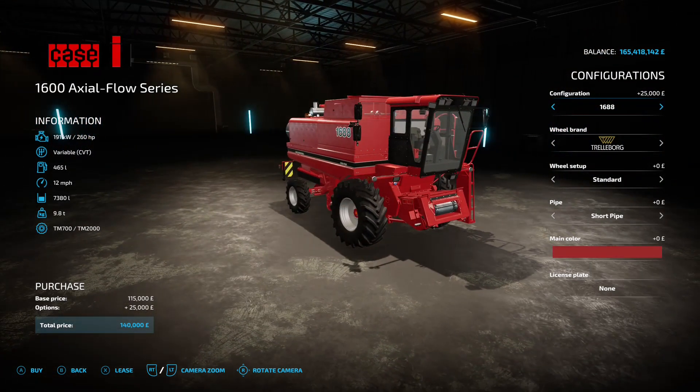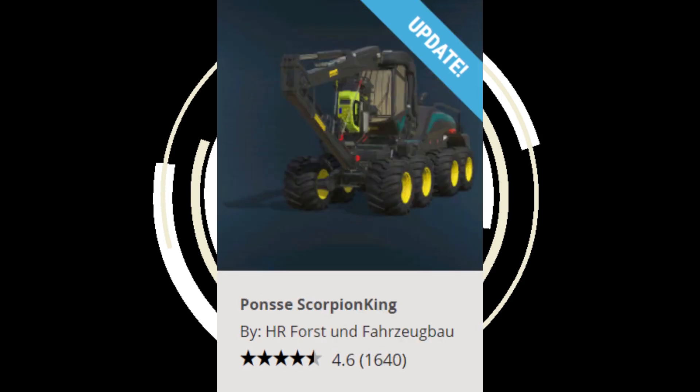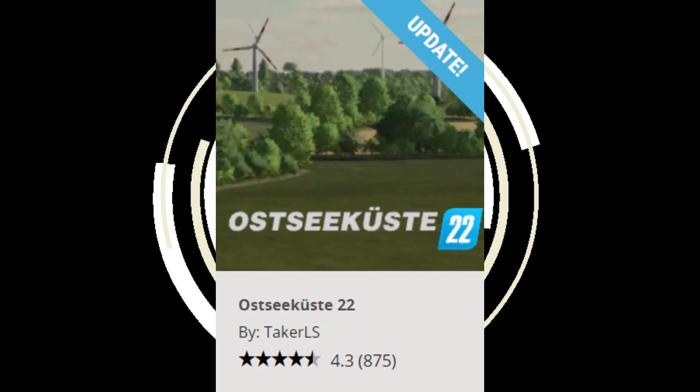We've got the map Wastelands by FSPT - note that you'll need a new save for that one. Also got Polish House by Jopek56, the Ponzi Scorpion King by HR Force and Fargs and Bell, the Claas Jaguar 900 Type 502 by Skywalker Farms, Animal Placeables Pack by Puma145, and the map Otis Coots 22 by Taker Alias - that one also requires a new save.